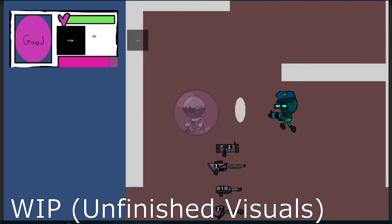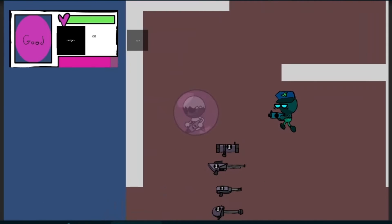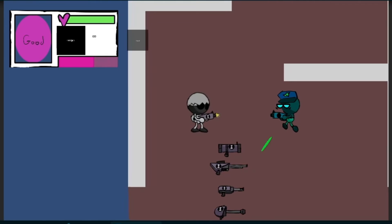I also added a taser attack when you get within a range of distance from him on the Y axis, which right now just looks like a moving oval. He can't do this attack more than once in a row, since that wouldn't be very fun.